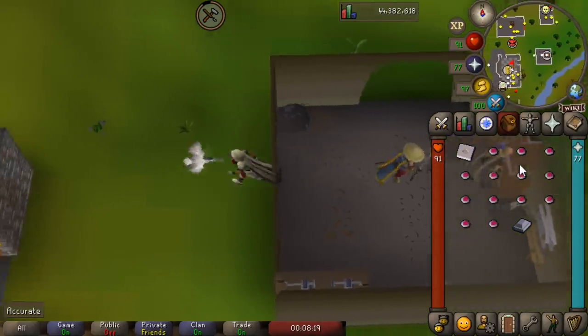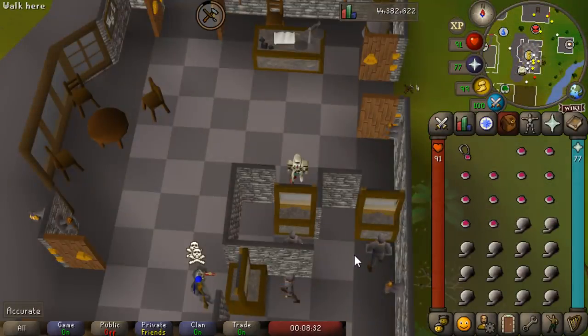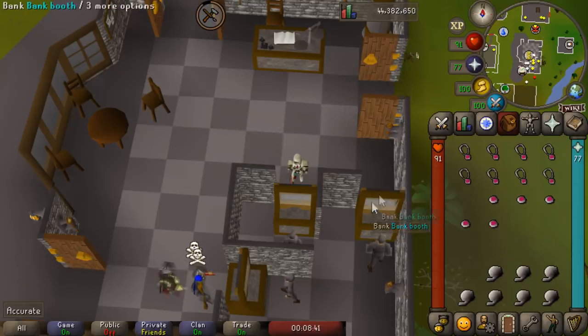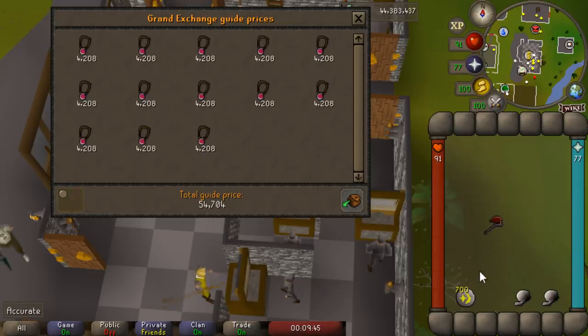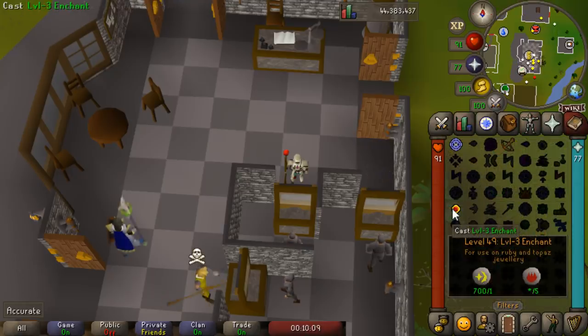So we've done our full inventory, we run back, then we just need to string them quickly — withdraw some balls of wool, attach the string to the amulets, and then enchant them. It's a three-step process and it is a little time-consuming, not really AFK. If you have access to lunars, this will be a lot quicker because you have the string jewelry spell. This inventory will net around 10k in profit — 13 burning amulets, minus the cost of the cosmic rune and silver bar. You need 45 crafting to make the amulet and 49 magic to enchant it, so really not that bad.